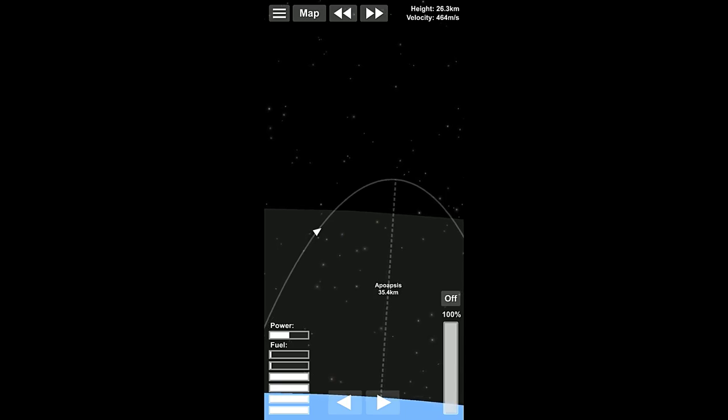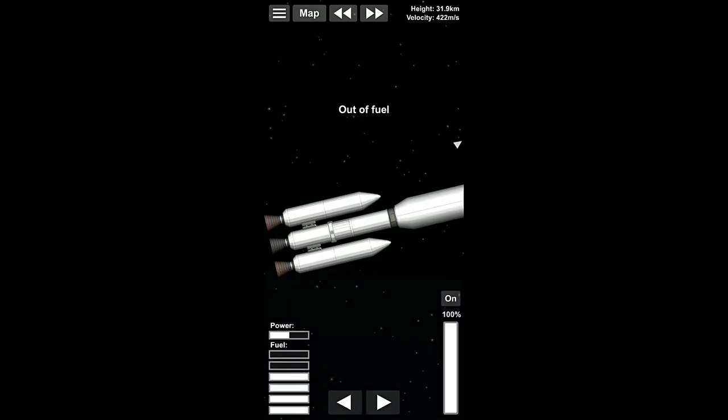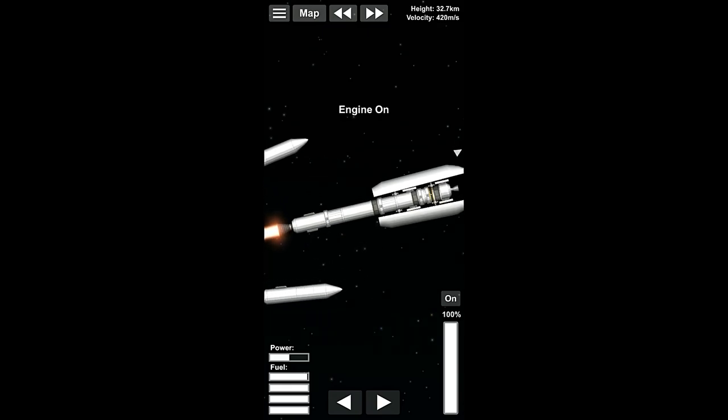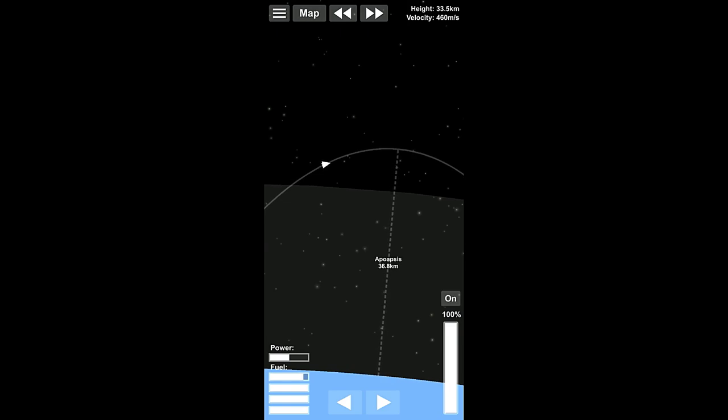I probably shouldn't time warp — actually, I'm going to time warp. Right about there, just out of the atmosphere, and then we'll start burning again. We can get rid of that, do that, and then get rid of our fairing. Now we will begin the process of circularizing.